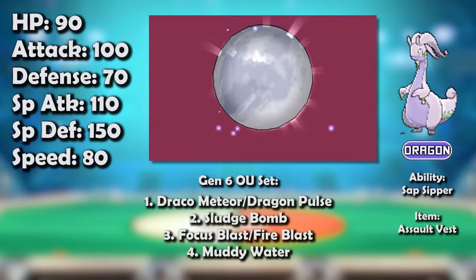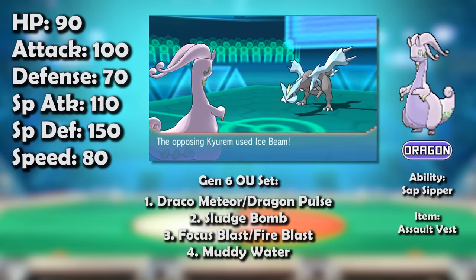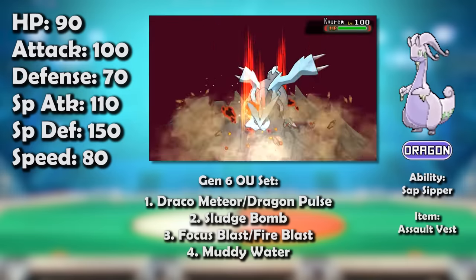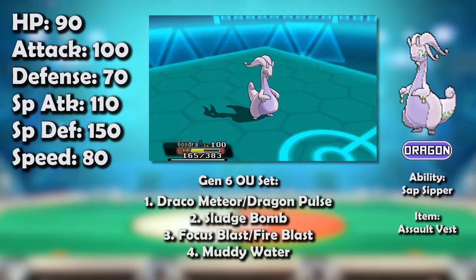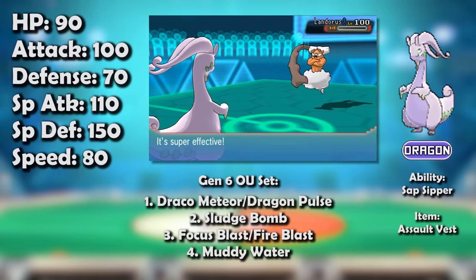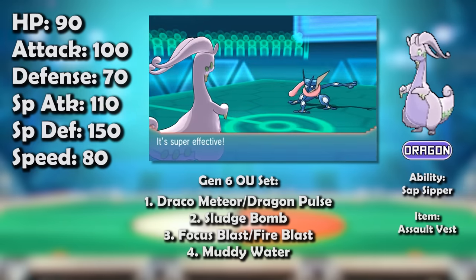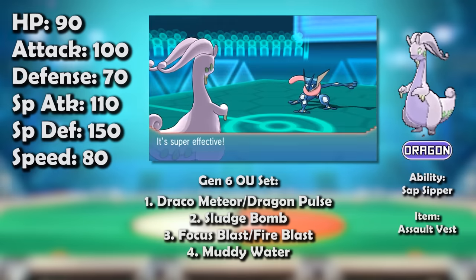Its go-to set was the Assault Vest variant, skyrocketing its special defense to absurd levels, making it an especially good hit-taker in conjunction with its great base 90 HP. This also meant Goodra didn't necessarily have to resist a special attack to take it well. Taking on Mega Charizard-Y's sun-boosted Fire Blast and Keldeo's Choice Specs Hydro Pump was all well and good, but it also took several other incredibly strong hits quite decently, like Landorus-Incarnate's Life Orb and Sheer Force-boosted Earth Power.